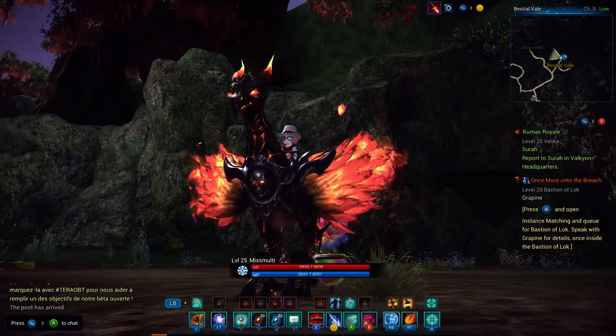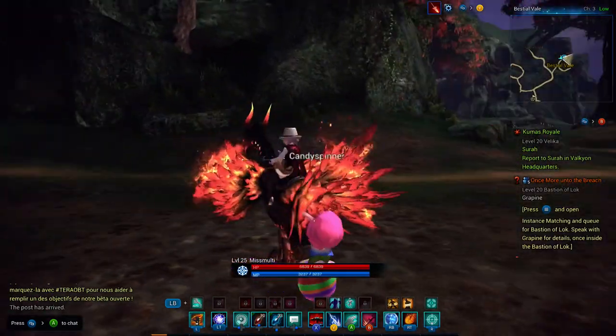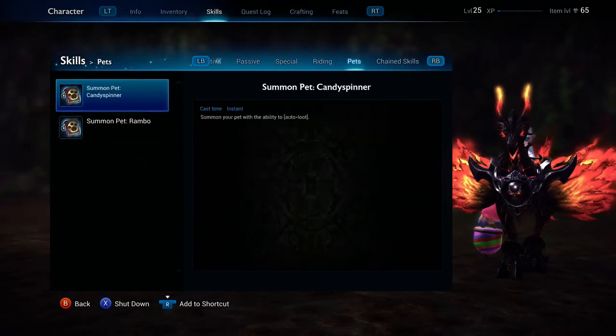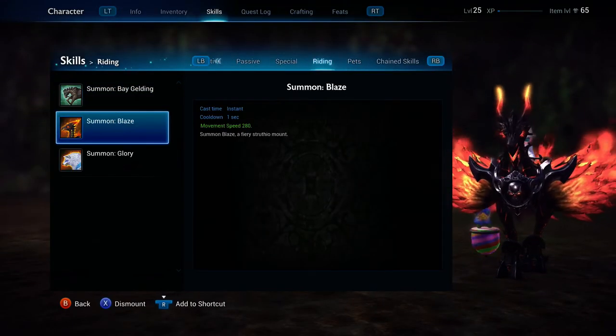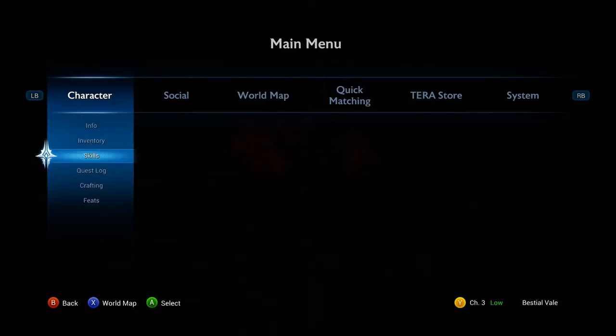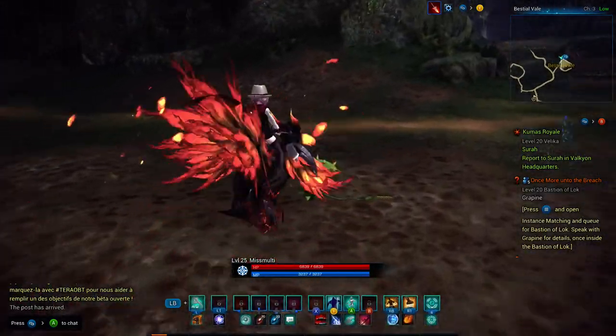This is my other mount. It's a big fiery bird — kind of looks sort of undead or something. It looks really cool. I love the way the feathers and everything looks. It's called a Fiery Strathic mount — a Blaze, I think it's just called Blaze. It's pretty cool. I'm going to show you how it jumps and how it walks and stuff.